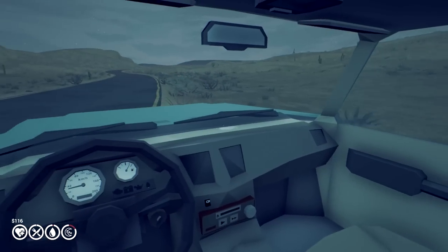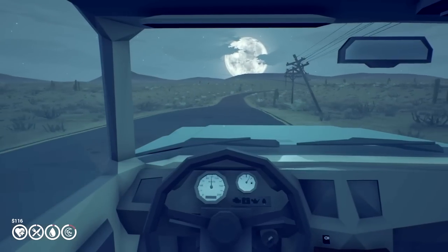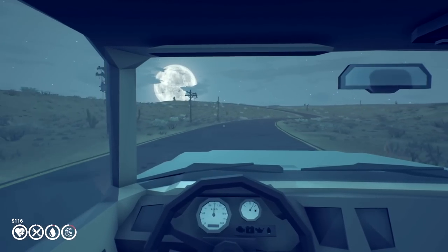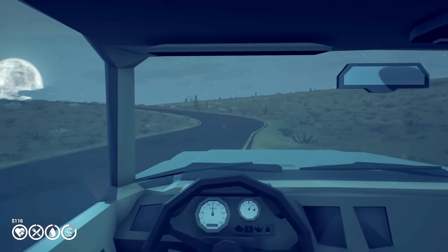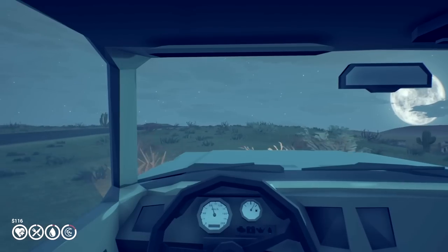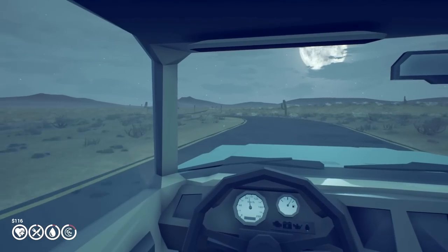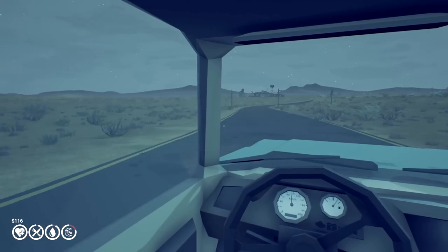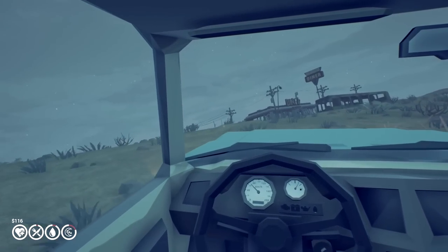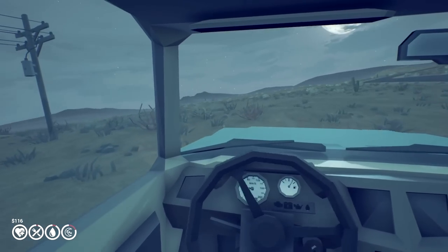I do like how everything sticks in the back — I hate when things bounce out in A Long Drive. Some endless roads here but the mood is really nice. I should probably have slept — could have gotten six hours' rest. Roads are definitely not safe. Is this procedurally generated or not? Looks like a possible gas station ahead. There's a diner — or both a diner and gas station. Everything is in sand — it's post-apocalyptic.